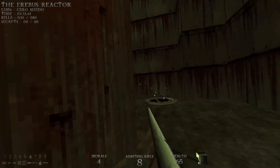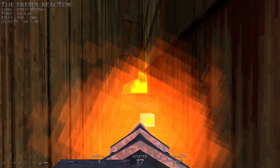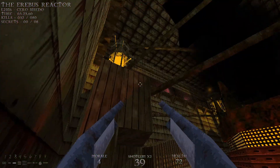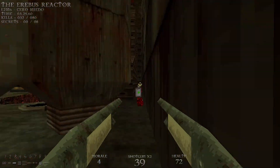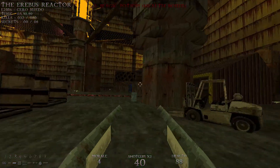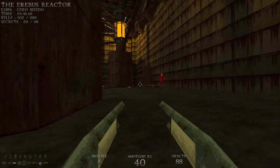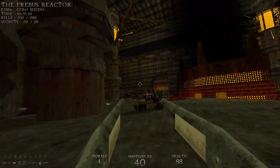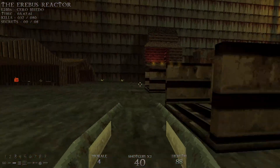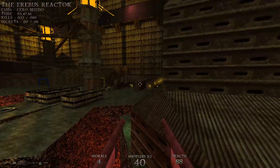Right there we have a couple of those mortar guys, as well as a lesser version of the Mama boss that we fought. With that taken care of, we're gonna head to where that turret was. We're gonna use a jump pad right here to jump up.